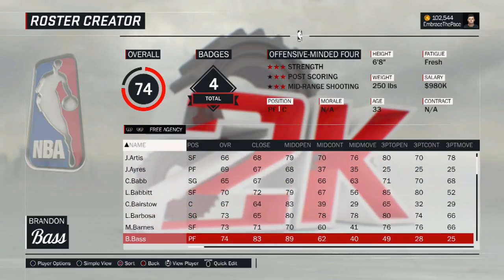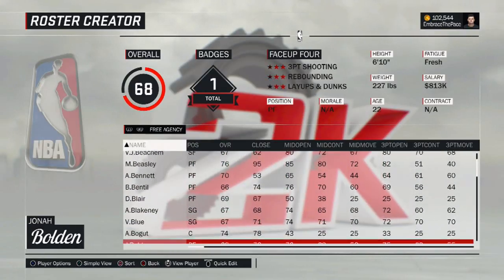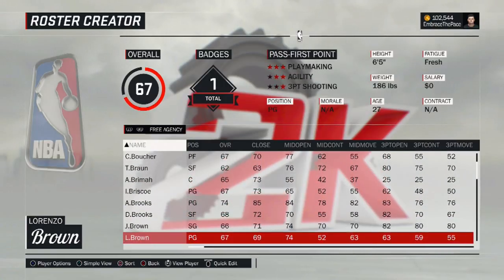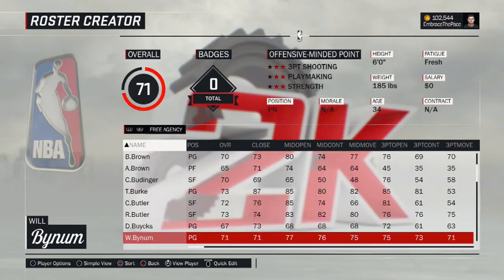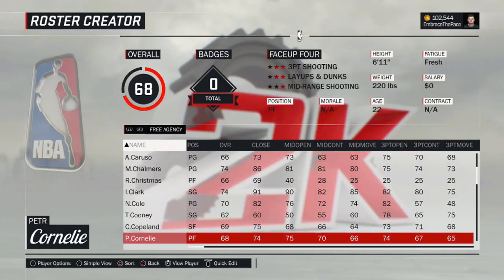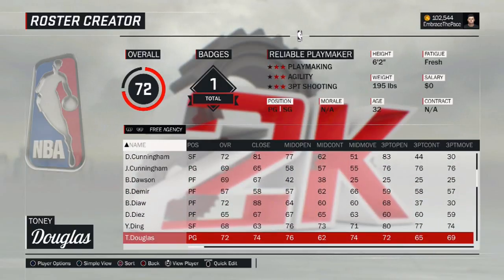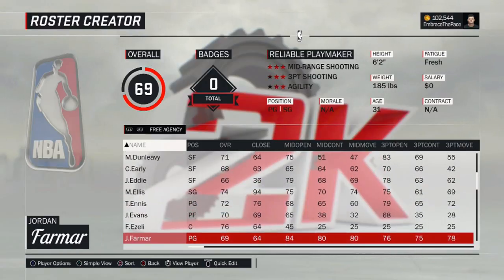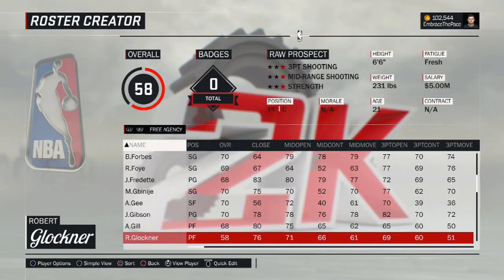Another thing — there have been new player models added for a lot of guys that 2K did not face scan. For example: Yogi Ferrell, Karis Levert, Akaro White, Rodney Magruder, guys like that. There have been a ton of updated player models, and not by me — they are from guys in the community that I've shouted out on Twitter. I think there have been five or six people that have offered to create new player models. So those are in the updated roster now, and I think they look a lot better than the 2K creation.